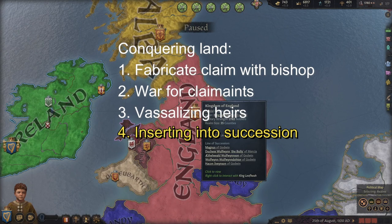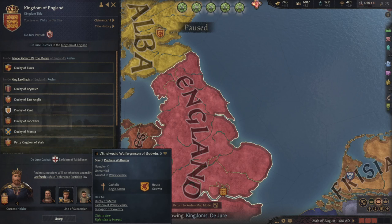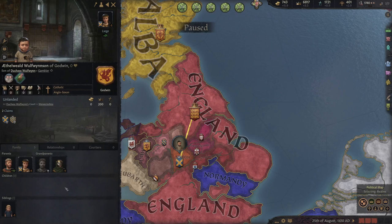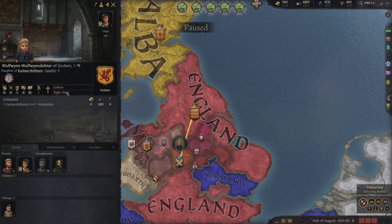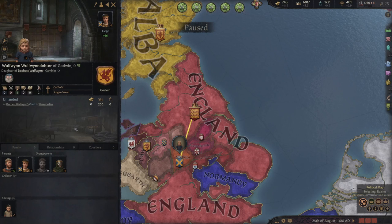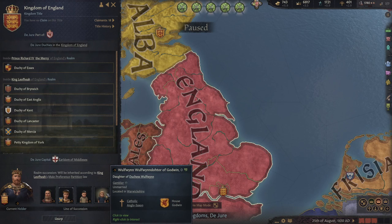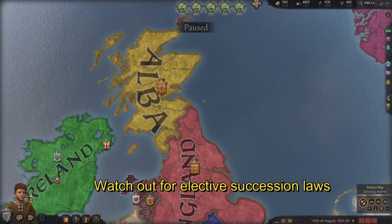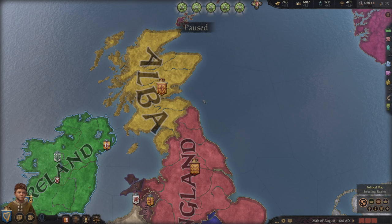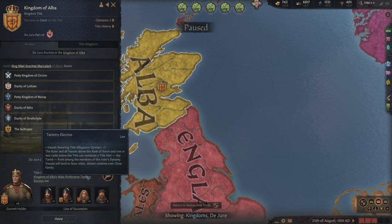An even stronger inheritance strategy is to marry someone in the line of succession and have our kids inherit that target. For example, looking at the inheritance line of the Kingdom of England, there is a young son and daughter in line to inherit, both unmarried. Since I'm a young boy, I'll try to marry the daughter — and they accept. Once we have kids, our children will be in line to inherit. All I have to do is murder those in the way, and once my wife is in power, keep her in power so our children eventually inherit the kingdom. Worst case, even if she loses the Kingdom of England, our children will still inherit claims to it and we can fight for them in the future. Note that titles with elective laws — like the Kingdom of Alba which uses Tanistry elective — don't work this way, since Tanistry limits heirs to the ruling dynasty only.